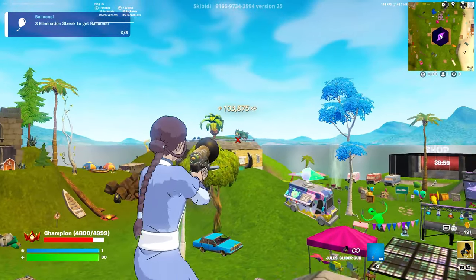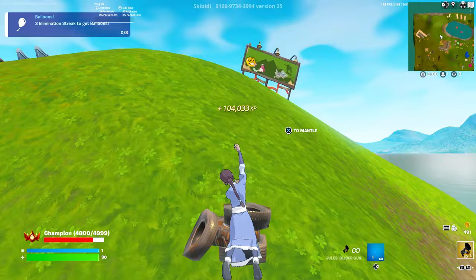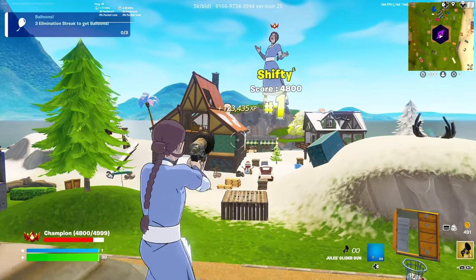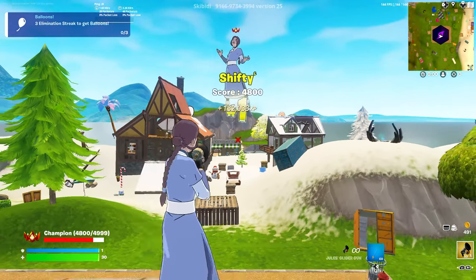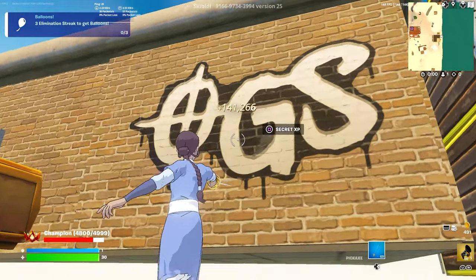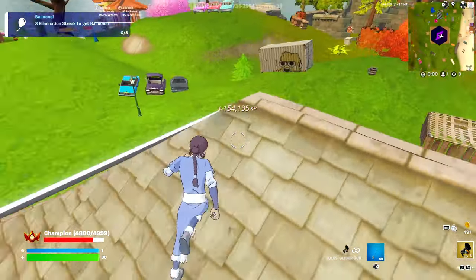For the next one, find that billboard over there. Grapple to this house and then go there — you're going to go behind the billboard and the button will be over here. For the fourth one, face your player and you'll see this building behind you — go there. Once you're here, go behind the building and you'll see a spray that says 'Oh Geez,' and the button will be in front of that spray. Track that as well — I'm now at 155,000 and it's still going up.